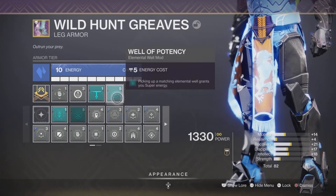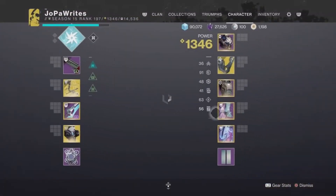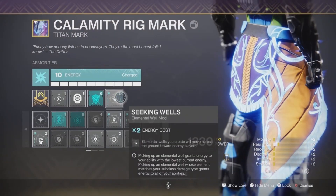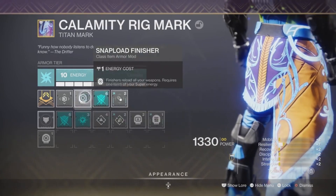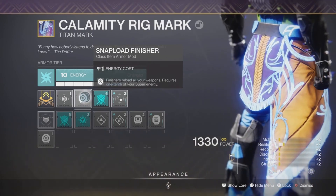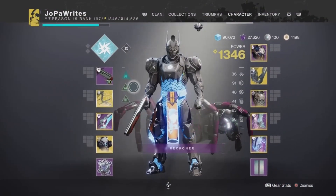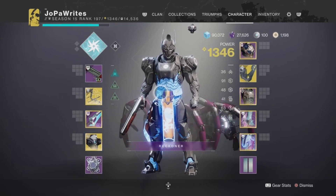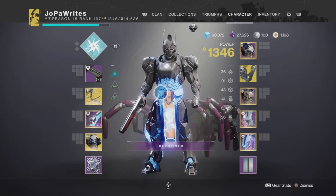Well of Potency — picking up a matching elemental well grants super energy — is also in the build, along with scavenger mods. Seeking Wells makes elemental wells you create move toward nearby players, which helps a lot. I also have Passive Guard, so I can swap to my sword when in danger, get a finisher off, and get out. You can also throw on finisher mods like Snap Load, though it does use some super energy — but I'm not too concerned with super for this build. I like the versatility of mixing close-range and long-range, and I hope you enjoy the rest of the video.